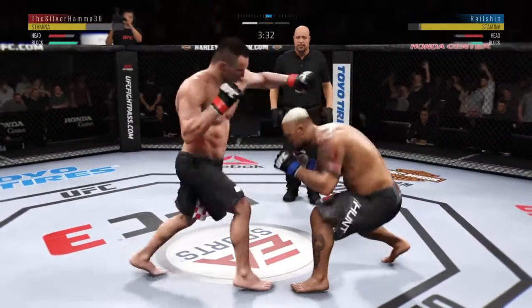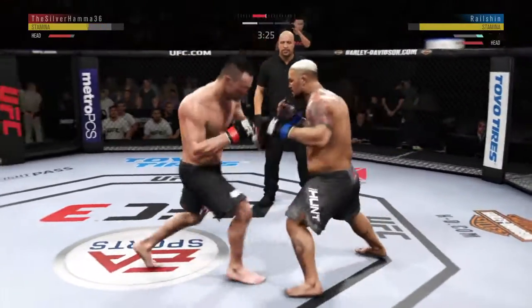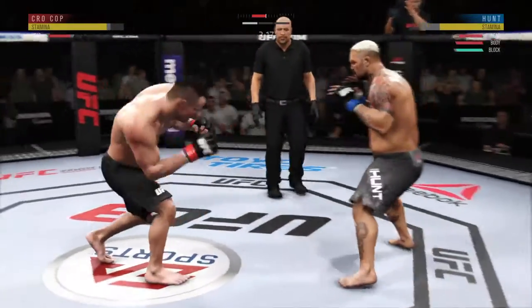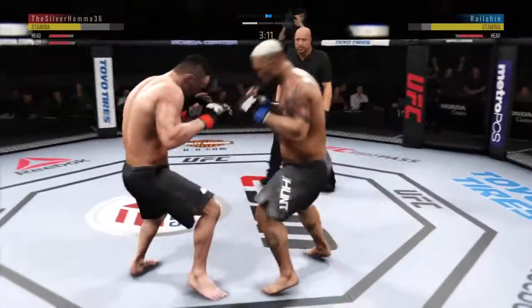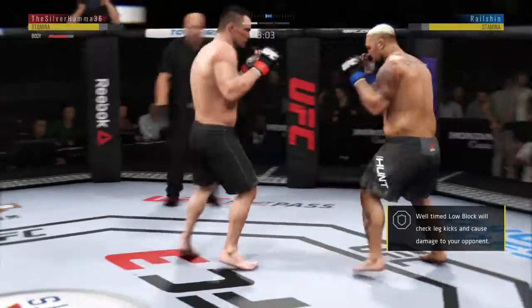Pouncil jab. Big left hook there. Nice defense there. Huge block. He left his body wide open there for that hook shot, Joe, and he paid for it. He is leaning in — I know he's got the guard high, but that means the body is exposed, and the opposition took full advantage there.